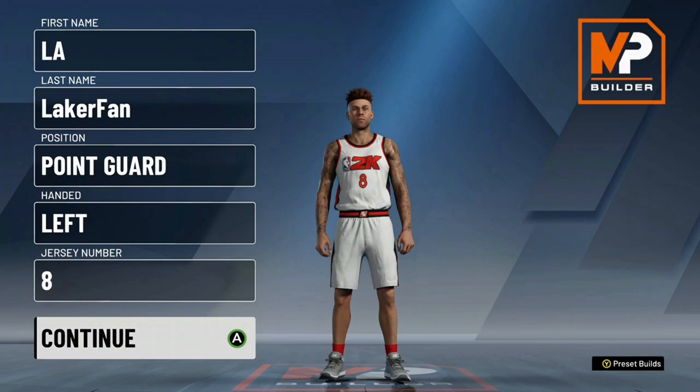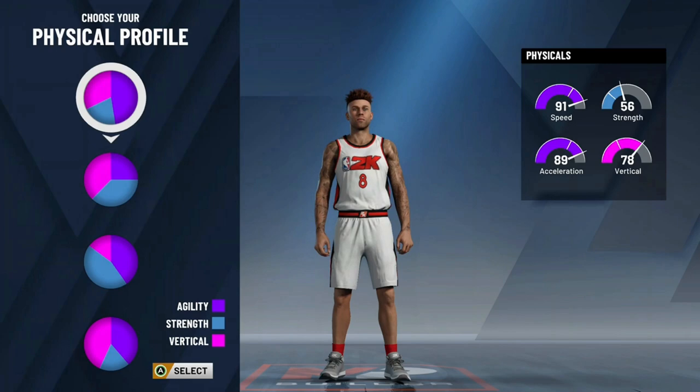At number three, I have the two-way sharp. This is the only build in the top five that doesn't have 86 ball control.